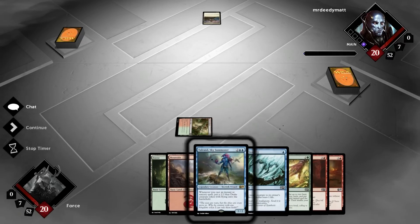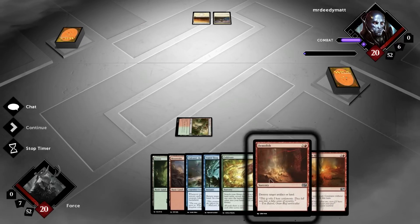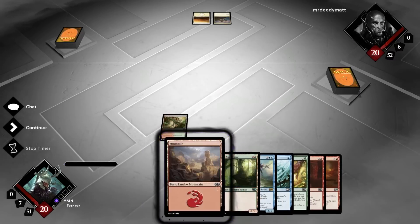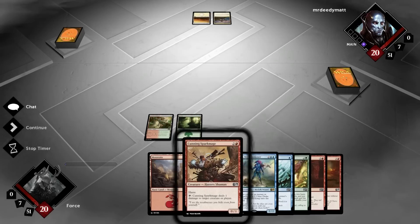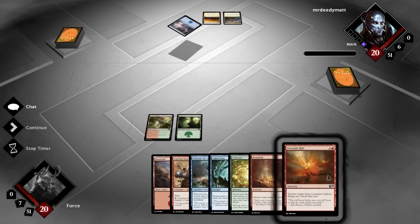So this is a tri-color LD deck — Blue, Green, and Red. We've got the Demolishes, the Teutonic Rifts. We also have Mold Shamblers in here, and some Fetch, some Ping-In for early game stuff. One more turn, we're going to be able to Cultivate. We'll be digging for two blue so that we can afford Talrans in the future.